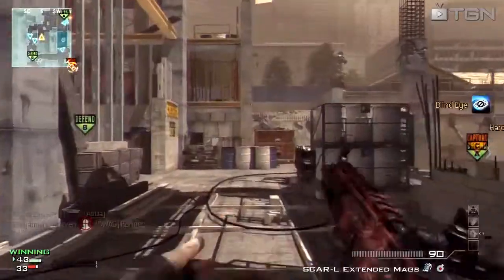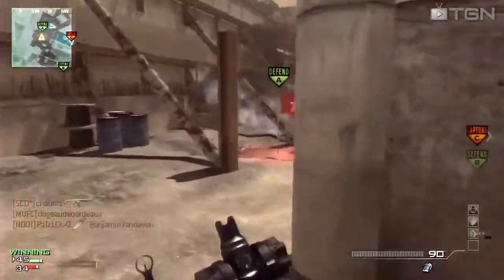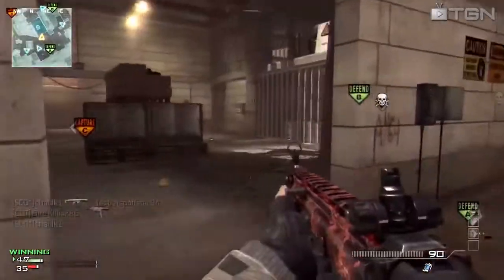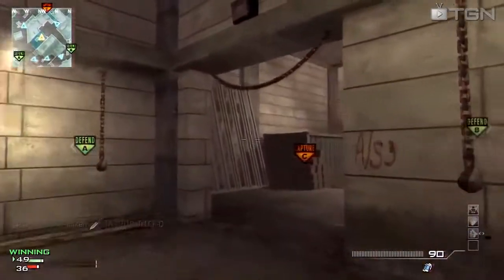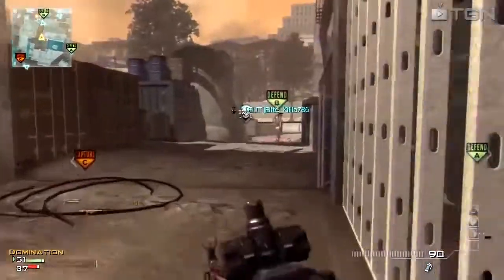Here is a perfect example of me doing well with the specialist class. I get up to the maximum, unlock all of the perks, which for me is a 7-kill streak because I have Hardline. But I always die — as soon as I get all of the specialist perks and all the specialist bonuses, I die straight away. I really don't know why, but that's for another time.